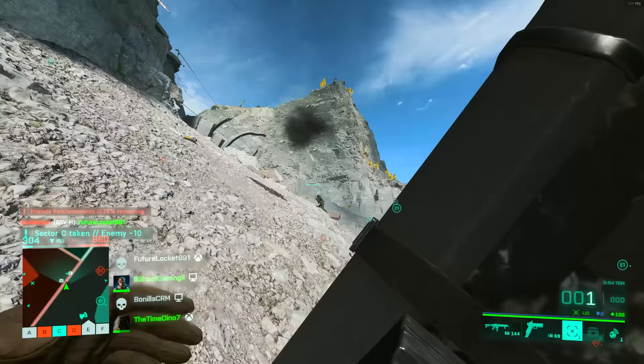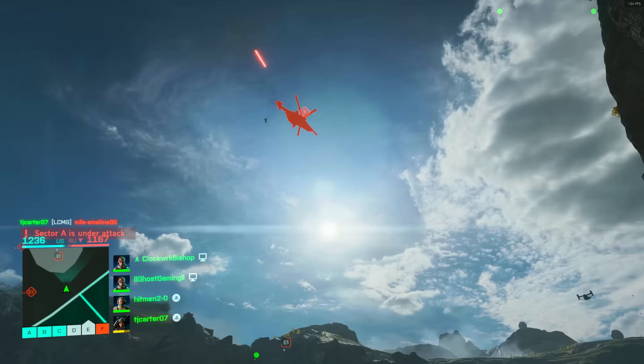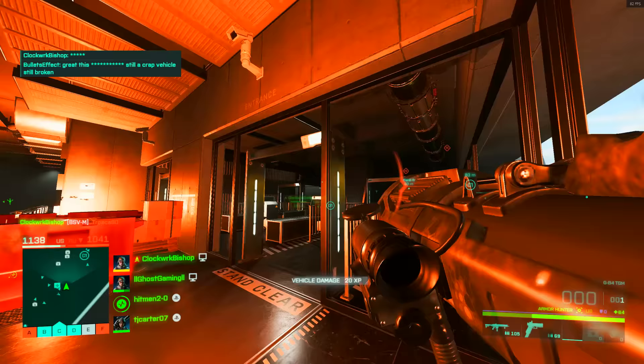You only get two shots for Liz's launcher, but it does replenish over time, which is quite controversial but makes it very, very powerful. So you want to make sure that you're always reloading it. You're going to fire your two shots, you're out of rounds, and then they will replenish over time. Once you're running around using your primary, once you've replenished one shot, make sure you switch over to your launcher when you can and reload it so it's ready to go. When a target passes overhead and you're in prime firing position, you don't have to wait for that reload.